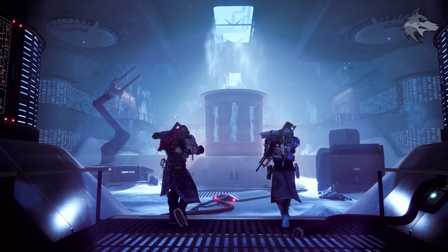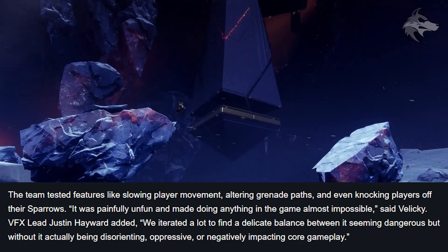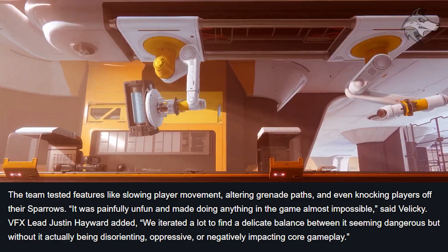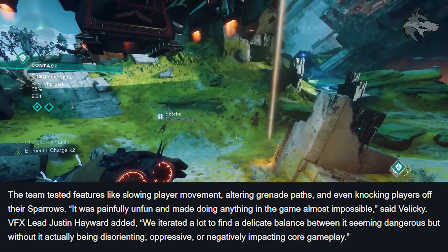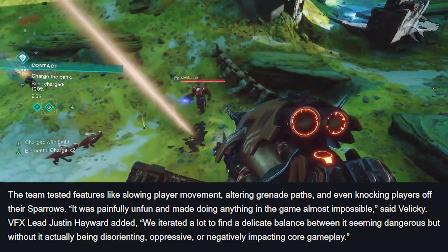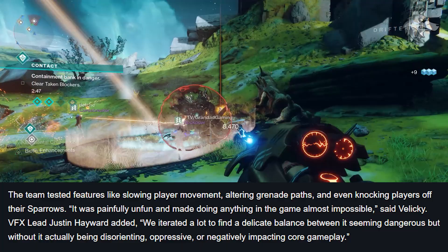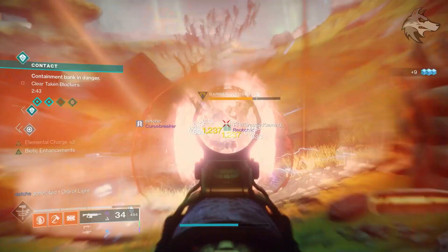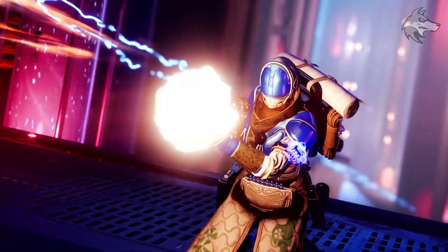Initially they actually tested features like slowing player movement, altering grenade paths, and even knocking players off sparrows, which are certainly some interesting ideas. They said it was painfully unfun and made doing anything in the game almost impossible. So they iterated a lot to find a delicate balance between seeming dangerous without actually being disorienting, oppressive, or negatively impacting core gameplay. It will be interesting to see if any of the weather still has physical effects, though based on what they said, it sounds like those things would be pretty subtle.